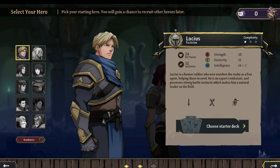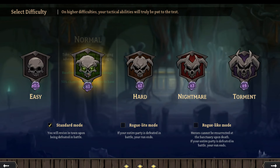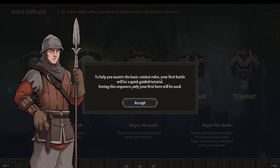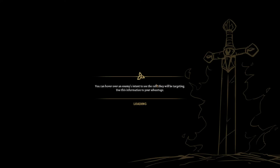Going with Normal difficulty. If your entire party is defeated in roguelike mode, heroes cannot be resurrected. Standard mode lets you revive in town — very different. Accepting the tutorial: your first battle will be a quick guided tutorial where only your first hero is used.